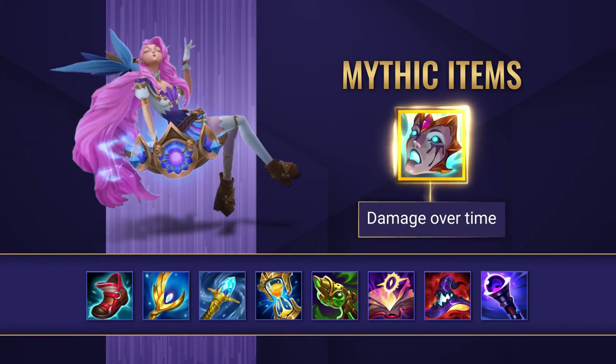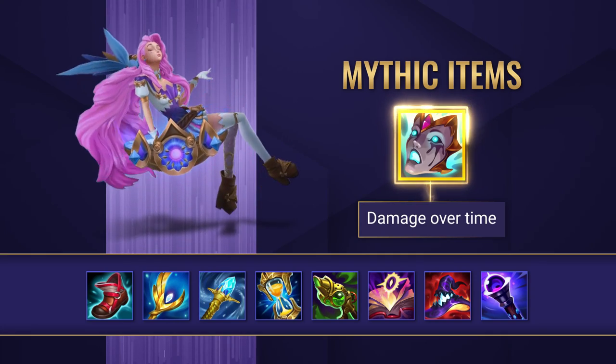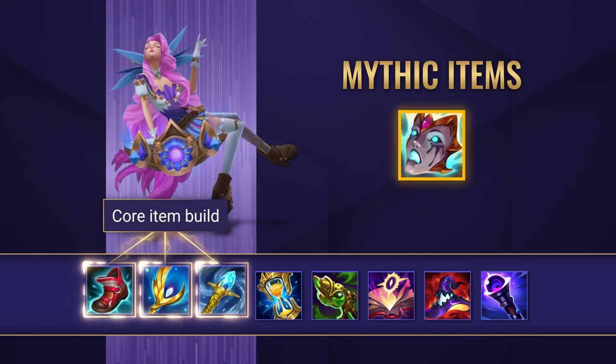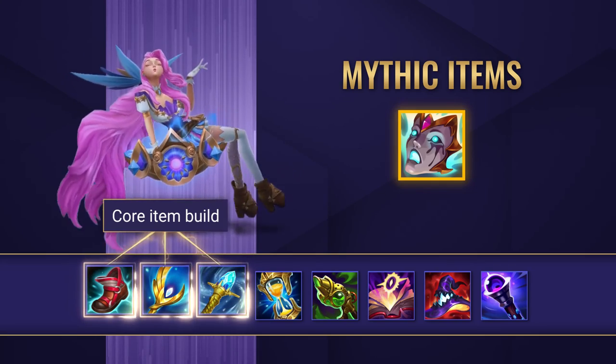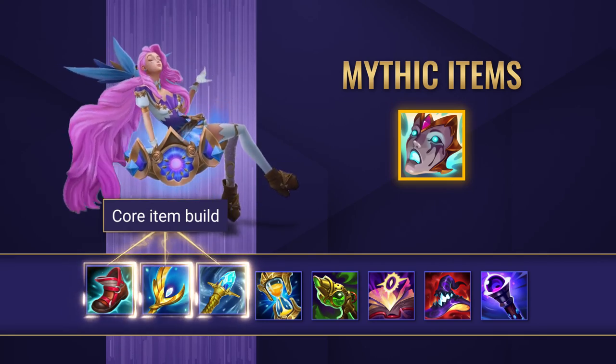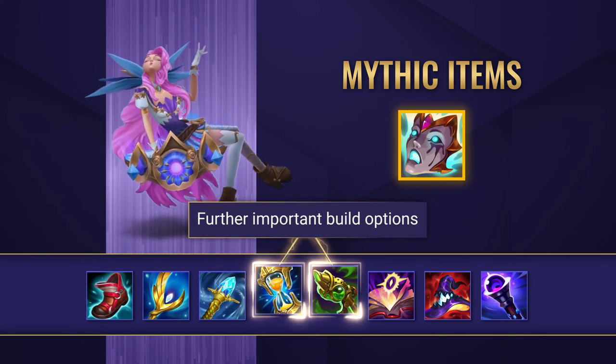Moving on to items now, Luden's Anguish is the best damage mythic item to go for on this champion. It gives her a ton of useful stats and it also helps her melt down all types of opponents with the damage over time. After that you want to go for Ability Haste boots, Archangel's Staff and Rylai's Crystal Scepter. When you're running a damage style of Seraphine in that bot or mid lane these are without a doubt your main items to prioritise. After that in most games you're going to want to finish your build off with a Zhonya's Hourglass and a Chemtech Putrifier.